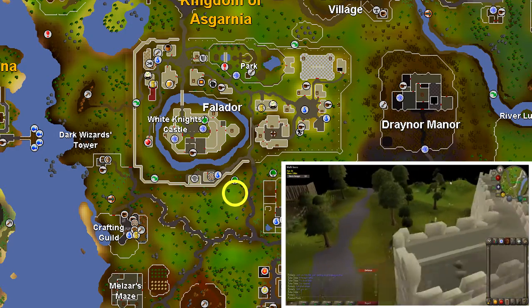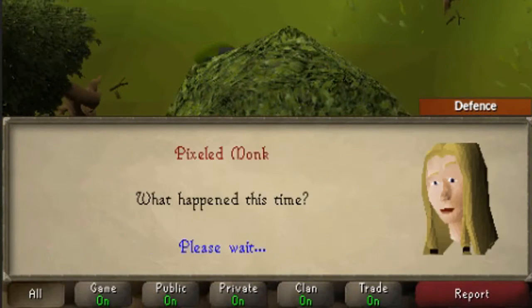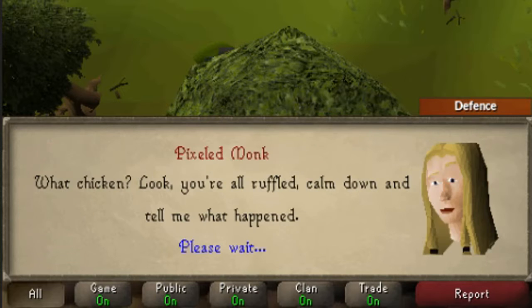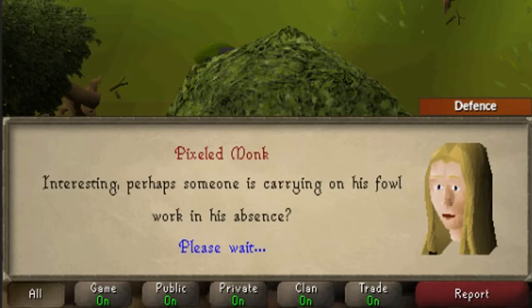Use the map provided to find the Easter Bunny and talk to him. He will say that as he was preparing this year's chocolate eggs, a traveling merchant persuaded him to buy a potion that would make the chocolate taste better, but instead an evil chocolate chicken came out destroying the presents and eggs.